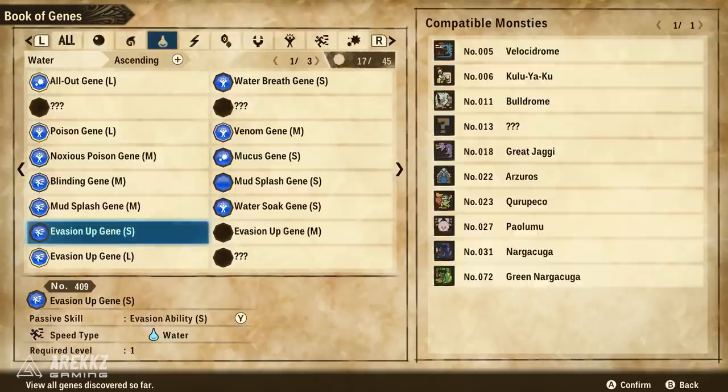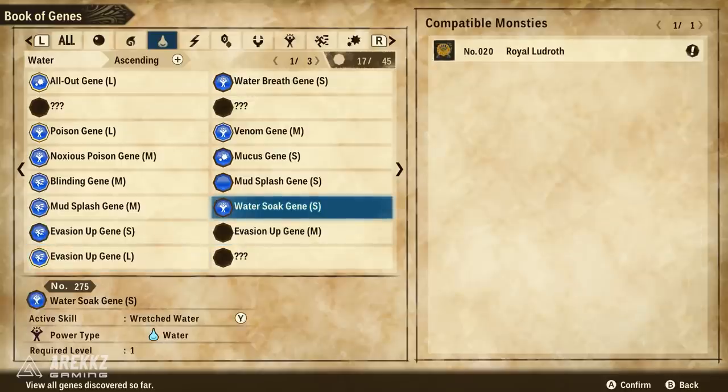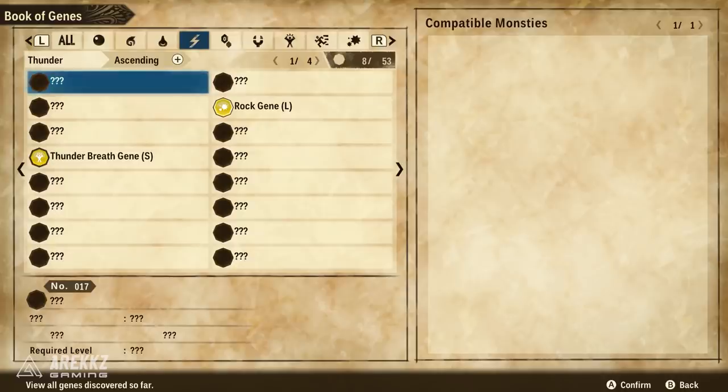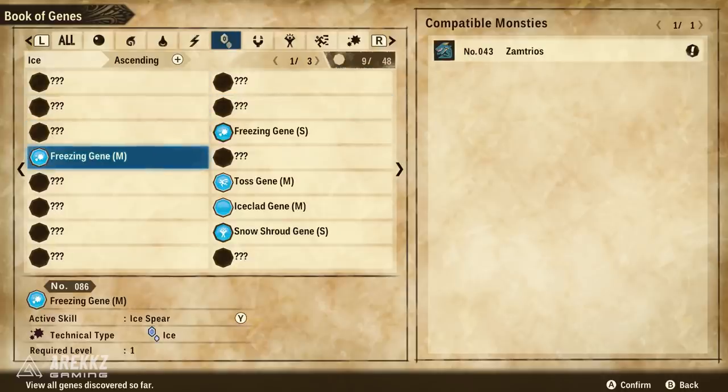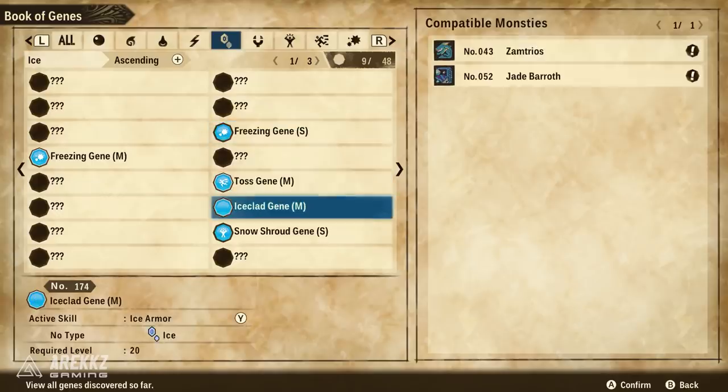Think of genes as basically your moves — some of them are active, meaning you can use them, and some of them are passive, meaning they just give you bonuses like increased health. This book will fill up as you play and you'll see more things in here. It's really useful because if you find a particular gene you really want, when you hover over it it tells you the compatible monsters, which tells you where they come from.